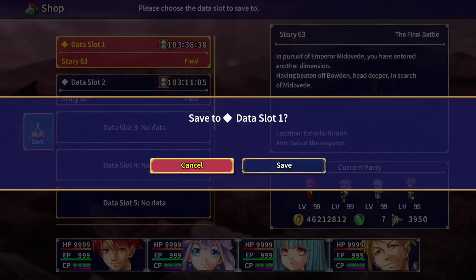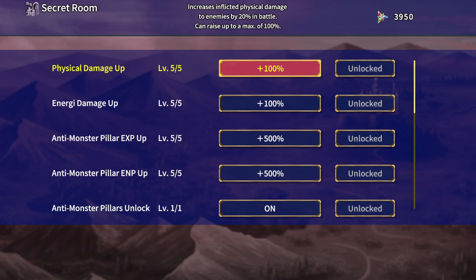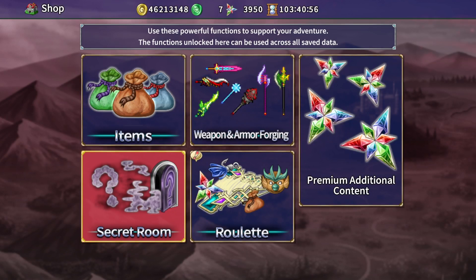This DLC also has, in the secret room, an option for physical damage up and energy damage up — up to 100 percent, at 20 percent per level. This also increases the damage you deal when using in-game premium currency, and as I showed you, it stacks on top of that because that was already on.